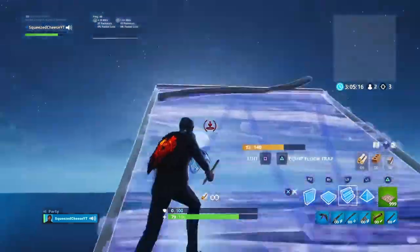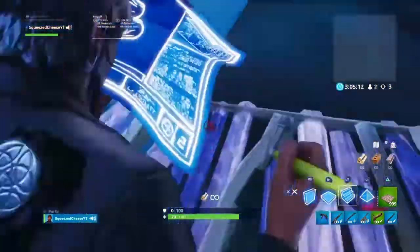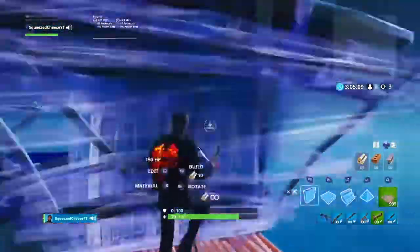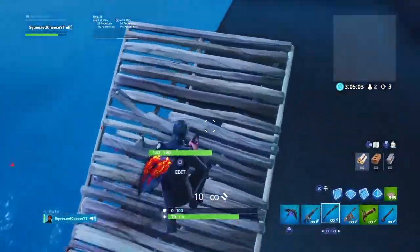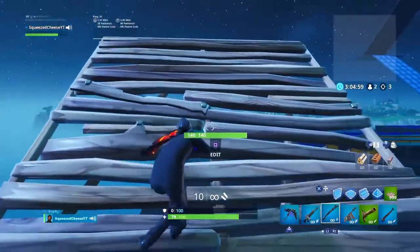Most of you, you're probably just doing regular side jumps, like this — boom — maybe you'll double ramp out, or you'll just jump, go up here, do that. Well, I'm gonna show you guys three advanced ways to do better versions of these side jumps.